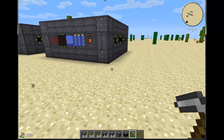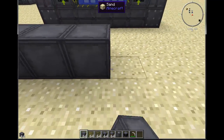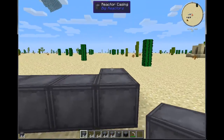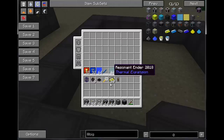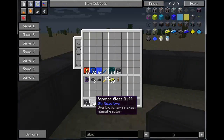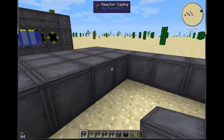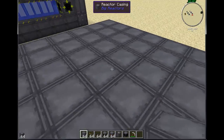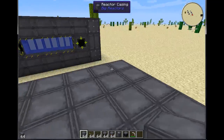Let's go ahead and build one so I can show you the building process. I'm going to build a new design I have not used before — another 7x7x3. Fuel rods have to be set on a Reactor Casing; they cannot be placed on Reactor Glass. So if you're considering putting Reactor Glass in the bottom of your reactor, just make sure it's not underneath a fuel rod.